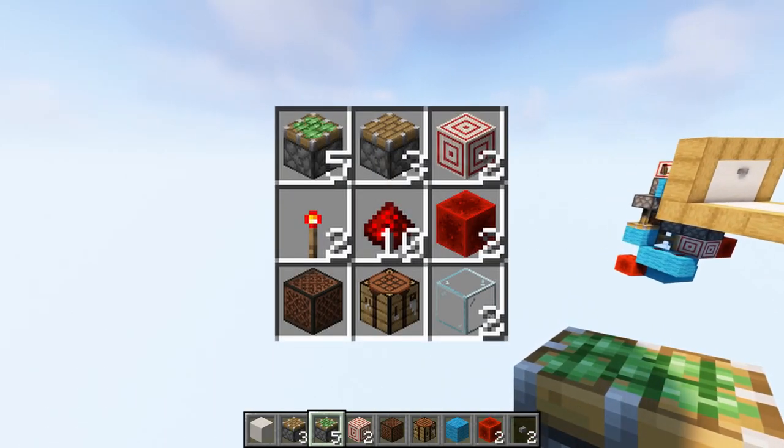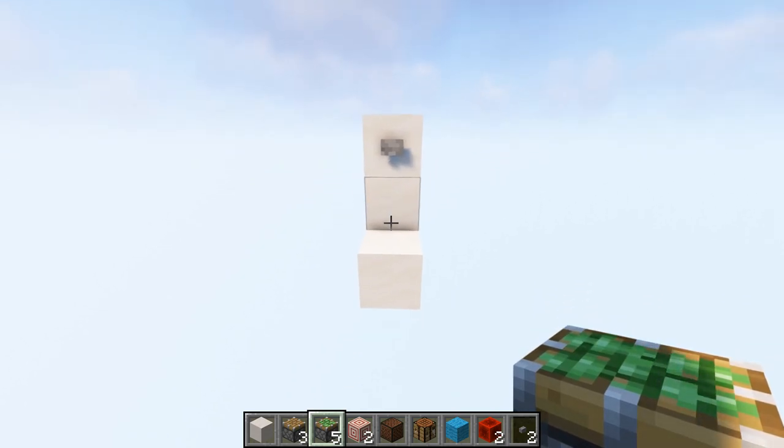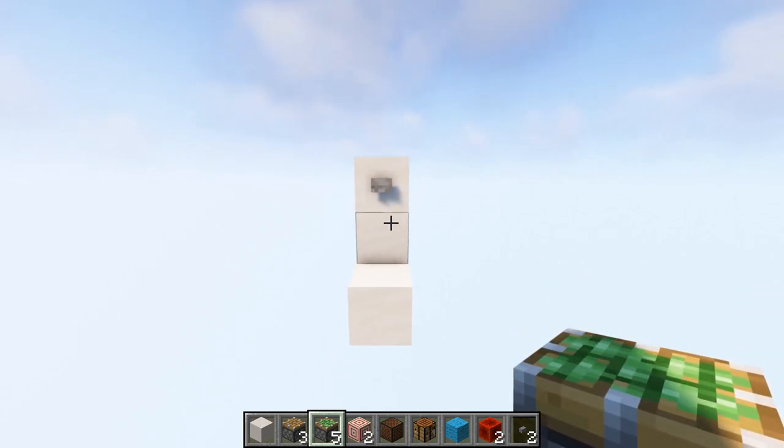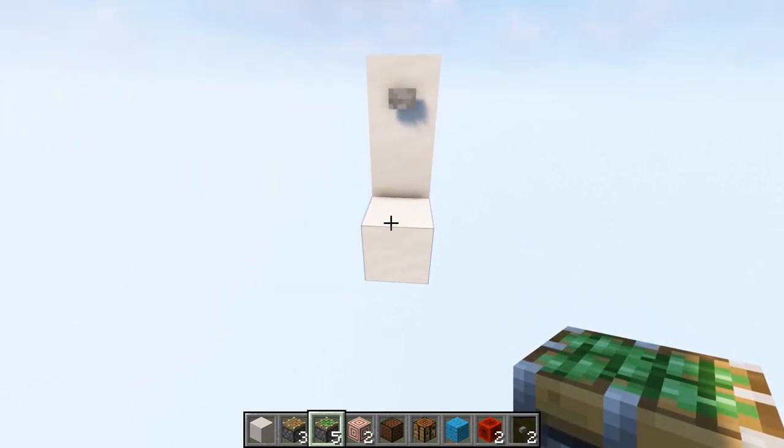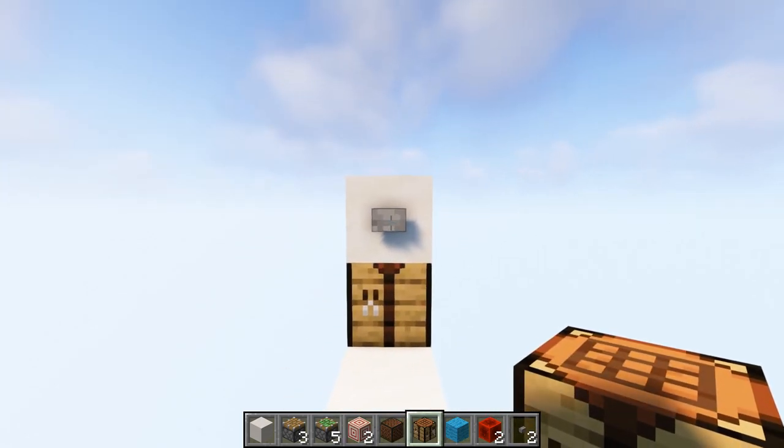Starting off with the build, these will be the items you will need. Then we're going to go and find a spot in your base that looks like this — pretty much a two-block high wall with a floor. This block right here is where the crafting table will be, and then there will be a button right above it.